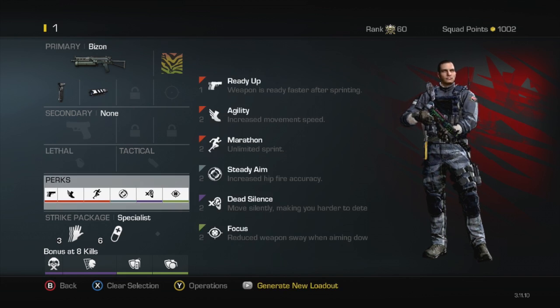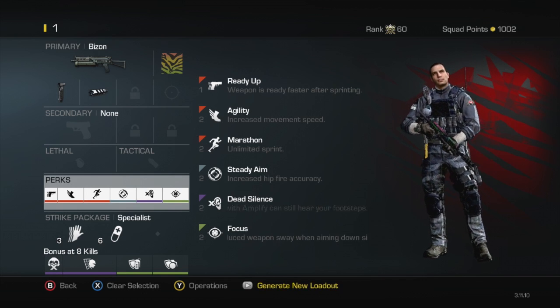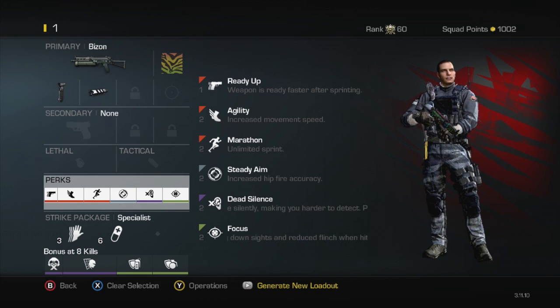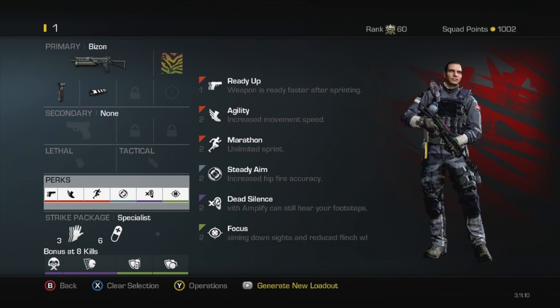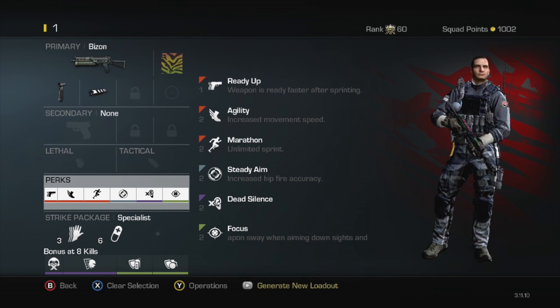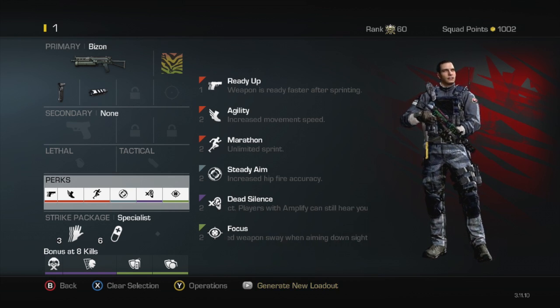Then the perks that I have on here are ready up, agility, marathon, steady aim, dead silence, and focus. I really have marathon on there, but you could take that out and put on sleight of hand or something else. I don't really like marathon, but with the Bison, since it is almost like a steady aim gun, that's when I use it. Just because I don't really like the iron sights on it, but I'm not going to use a red dot — that seems very strange to use on a submachine gun, even though I do use it on the Vector. I just hipfire with it, and it seems very good when you hipfire it. That's why I have steady aim on there.